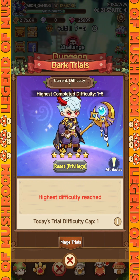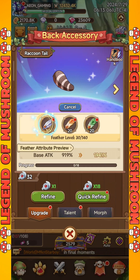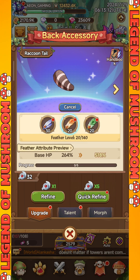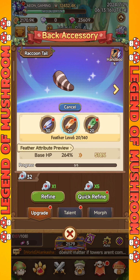I suggest that you actively play in this dungeon so you can upgrade the feather level faster. A little tip: feathers receive a massive boost at levels 11, 21, 31, 41, 51, and so on. So it is worth focusing on upgrading one feather to each threshold at a time.